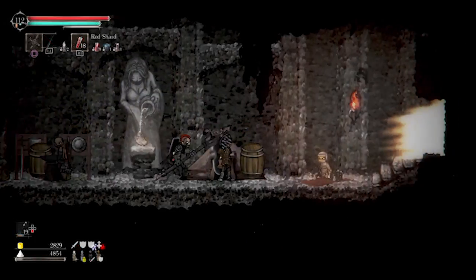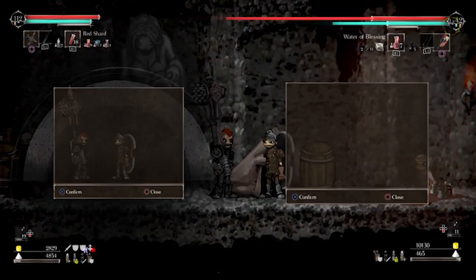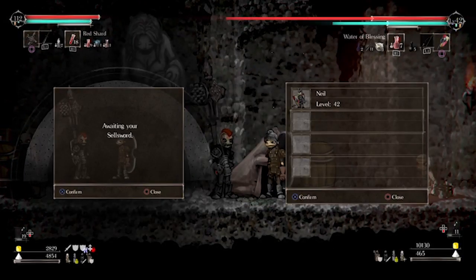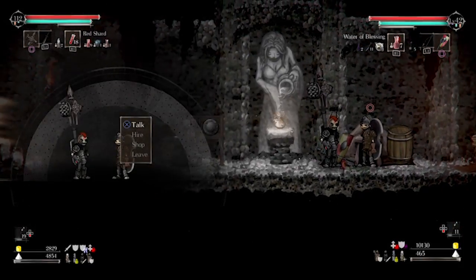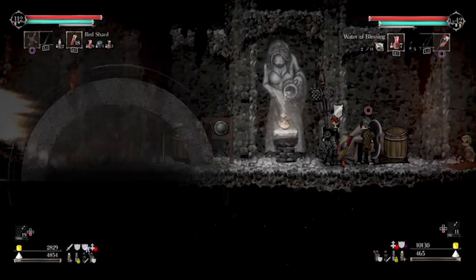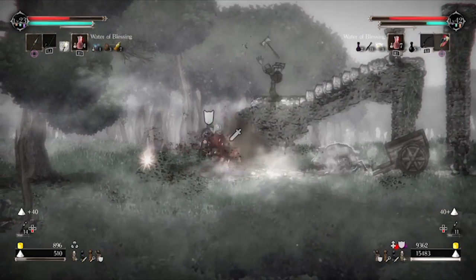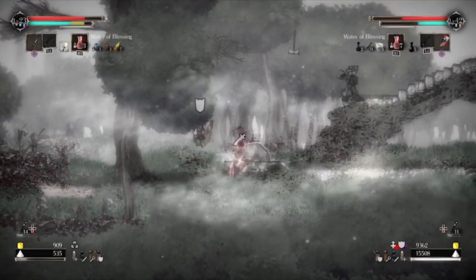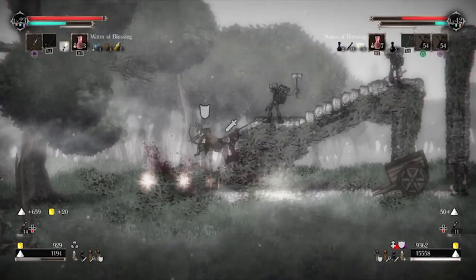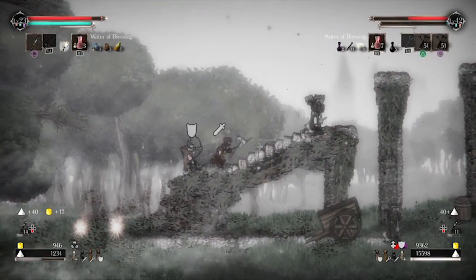The game has a couch co-op mode. It's a bit complex to start — you need a stone sellsword item. When you get to the sanctuary, you put the sellsword in the sanctuary and a new person appears. You speak to them and select to add a player, and then someone sitting next to you with a controller can jump in. It's not the most user-friendly way of starting a co-op, but once you know how to do it, it's not too bad.